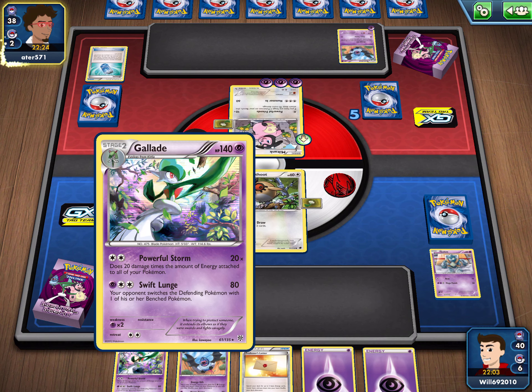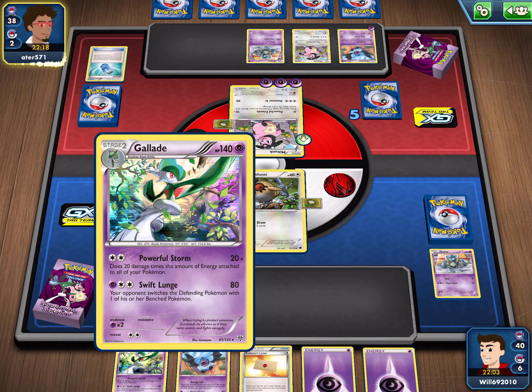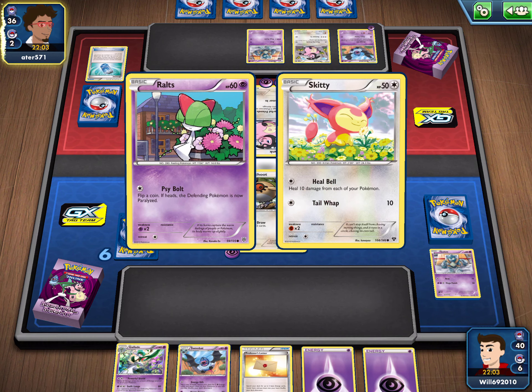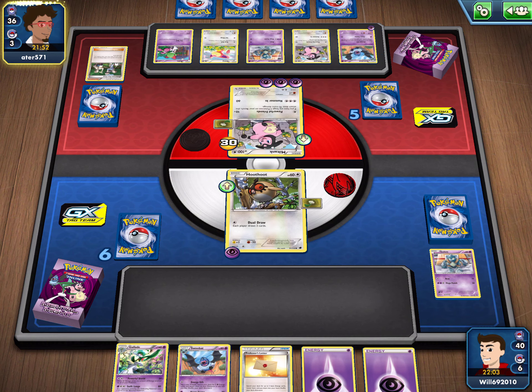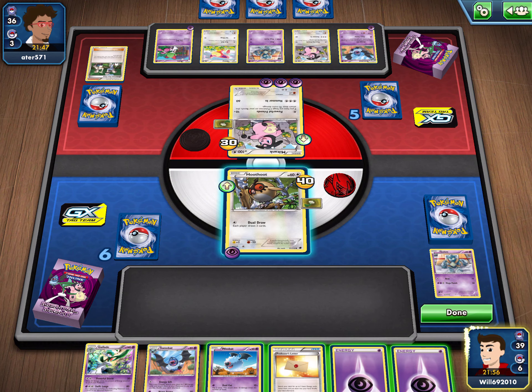I'm gonna play in this Gallade. Swift Lunge - dang! I just need three energy for her. That is a pretty nice card though - Pokemon Fan Club. How did she pull that? Pretty nice pull by 8or571 - shout out to you for a great pull. If you have a 100 HP or higher Pokemon in your deck, you get a shoutout. Anybody I play who has a 100 HP or higher gets a shoutout for having a super pull.